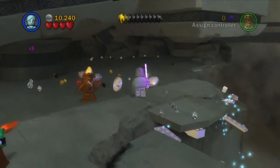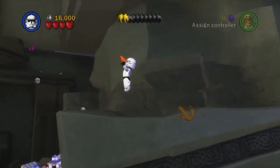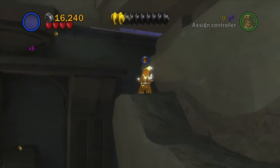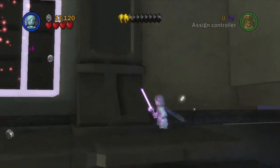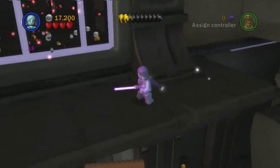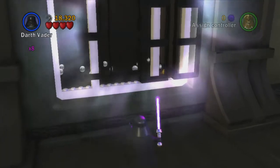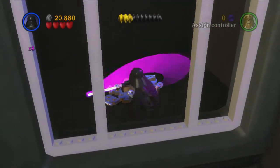Now we head all the way over to the right of this area, destroy these to get them out of our way, and use this grapple point with our clone trooper. We head all the way up to the back of this area, jump up onto this ledge and then up onto the next ledge, where we'll see a dark force window. We swap to our dark force character, Darth Vader, and destroy that.